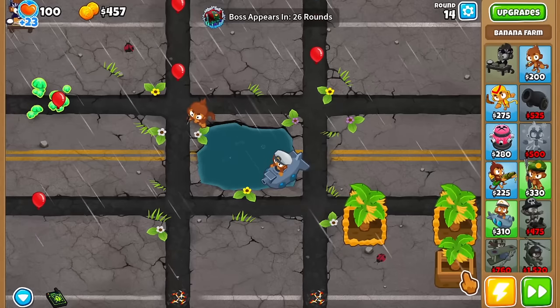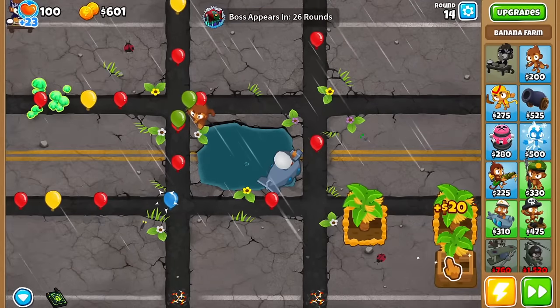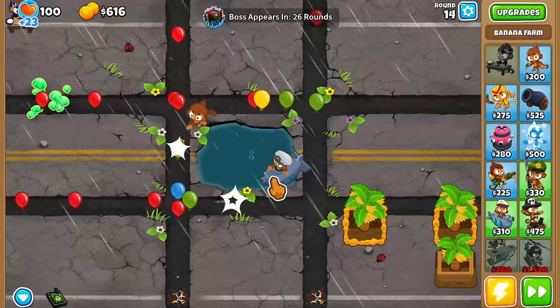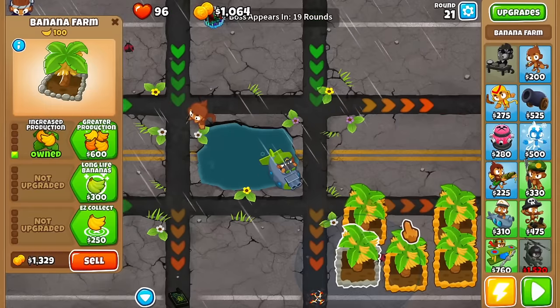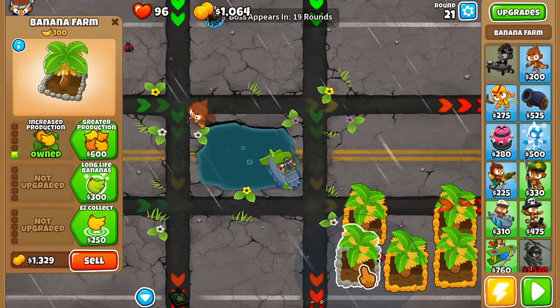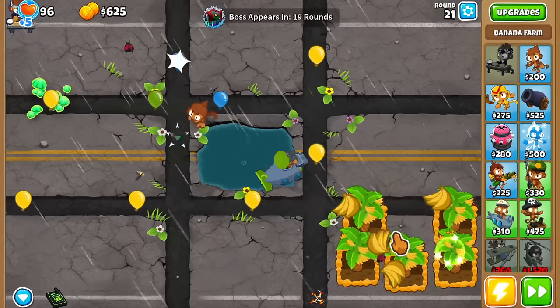Ninja Kiwi has been really nice to us in this event, believe it or not, because we are playing Blunarius and Blunarius has this property. I think I'm just going to buy the twin guns, let's just chill. Let's get the twin guns first and then keep upgrading the farm. So here's what we can do on this one - instead of buying the greater production, we can go for the airbursts or we can go for the greater production and then use the ability. Let's actually do that and use Ben's ability.